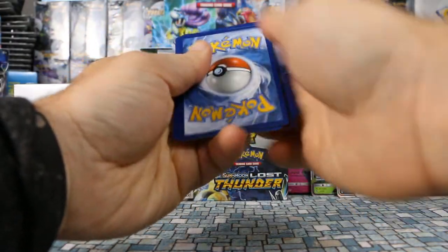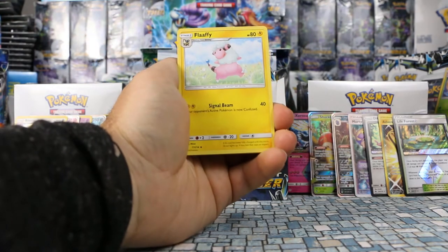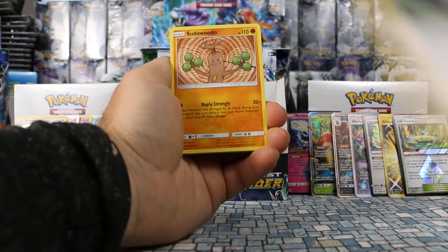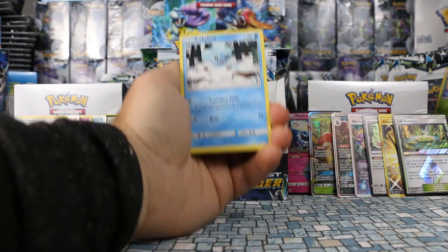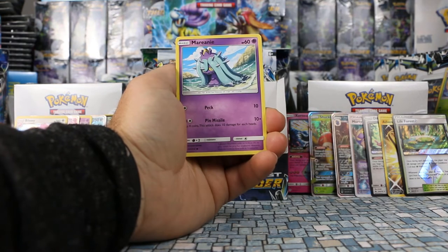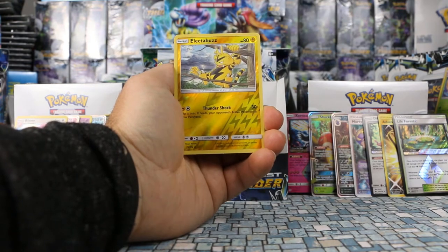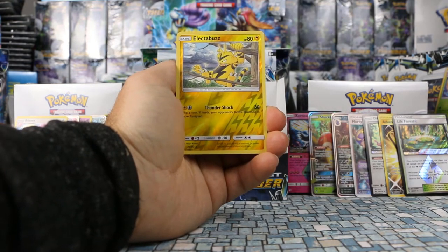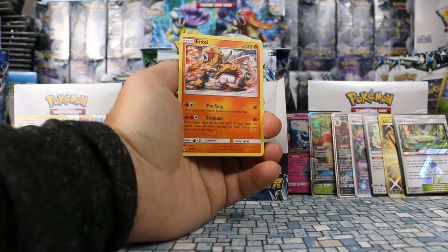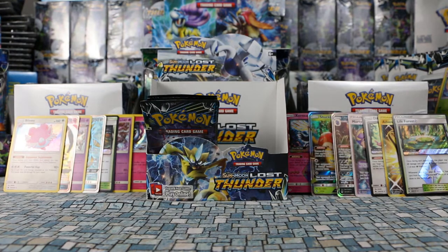Next pack: Fighting Energy, Flaaffy, Kahili, Sudowoodo, Cubchoo, Phantump, Wormple, Marill, Yamask. Reverse is Electabuzz and our rare is Eevee — same Eevee from the theme decks. We also had a theme deck video put up earlier today.